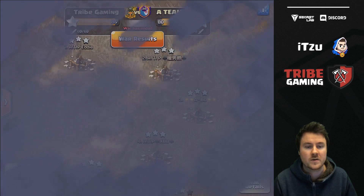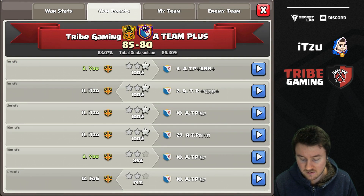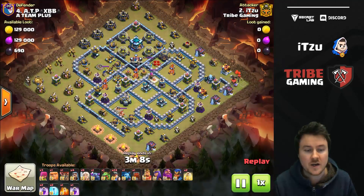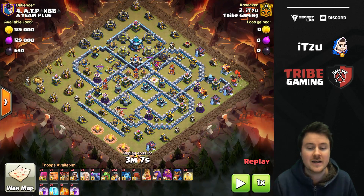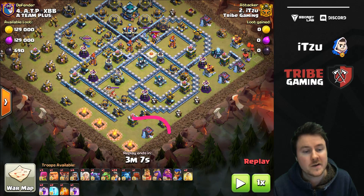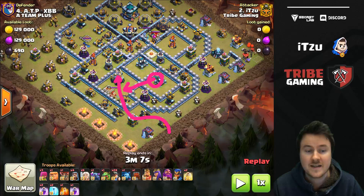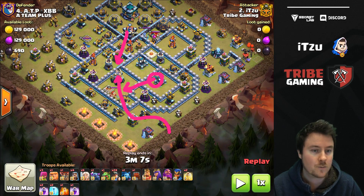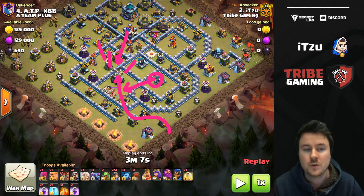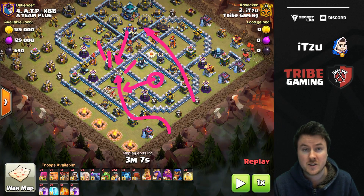The next attack was actually a queen charge miner attack, and this one was decided by seconds. It was a cleanup of another guy doing a queen charge and miners as well. What he did - he did a queen walk starting over here, breaking into the eagle compartment and then pushing in. The issue he faced was that the scattershot stayed alive, attacking his healers on the back end, then the CC came out, and the queen was basically stuck with too much damage on her - too many things were shooting at her, and this caused her to die. The miners were not able to push through and the attack failed.